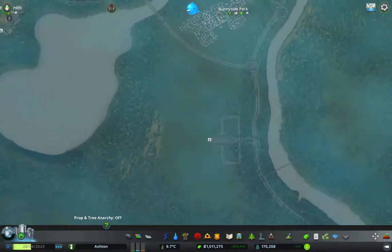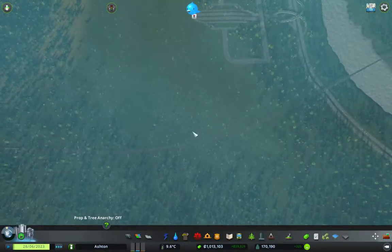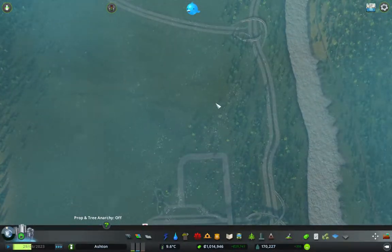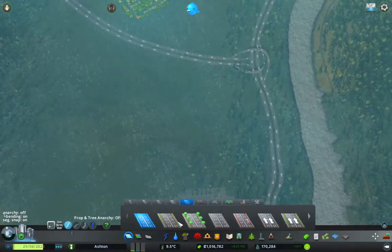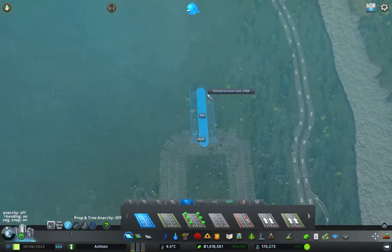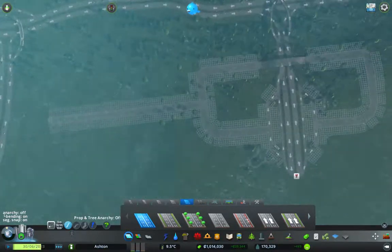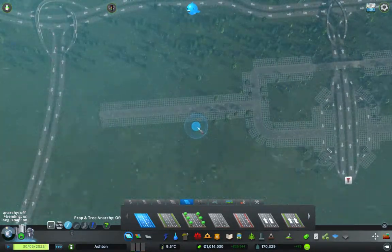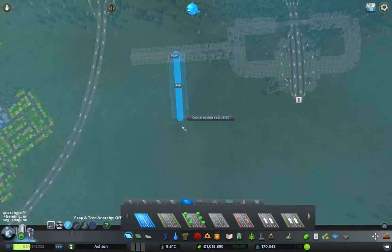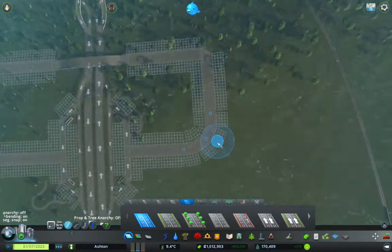Over here I want to make like a town. That's going to have an industrial area over this way, so there should be plenty of ways for them to get onto the highway. Hopefully it's not going to back up massively like the rest of the city. This will be your main road into the town, and it can have one little bit that comes off here. The rest of it will be smaller roads, and then over here we'll have our industrial area with a road that comes off.